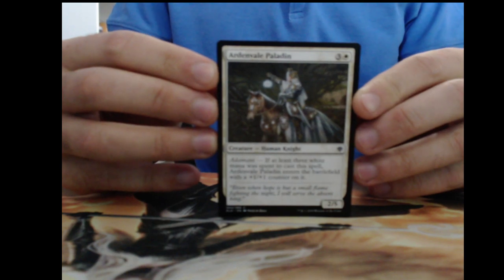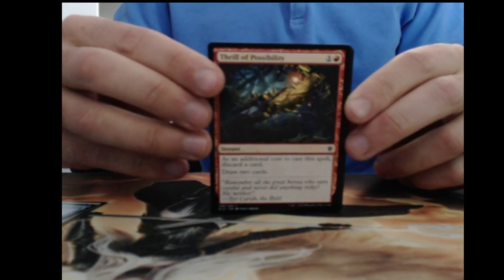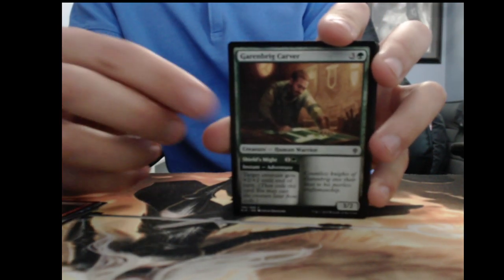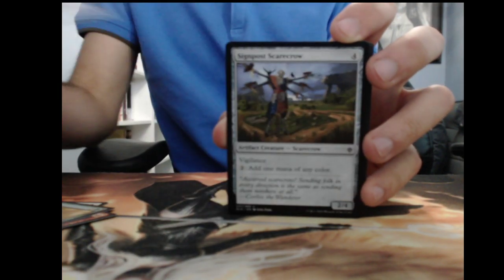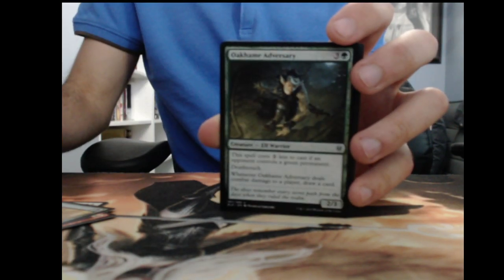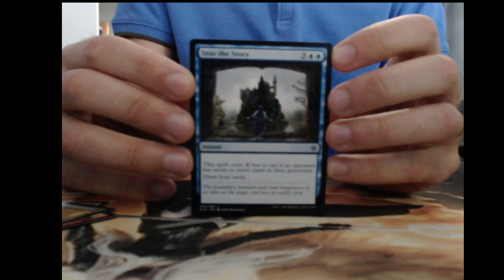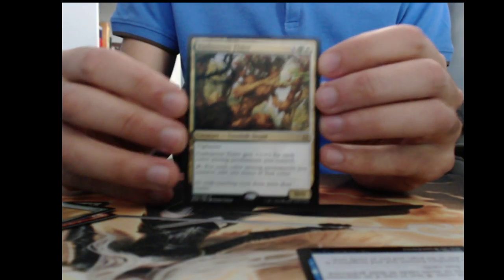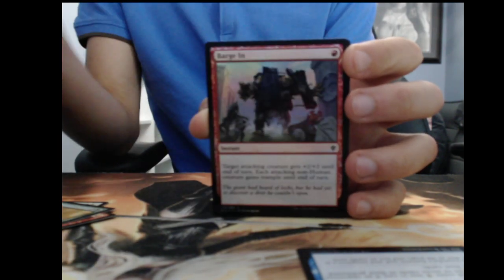We have Ardendale Paladin, Thrill of Possibility — potentially could see play in Phoenix decks — Giant Skewer, Sewer Ritual, Owl Person, Scarecrow. We got Into the Story, which is a pretty powerful effect — if you can get it for four mana to draw that many cards is very useful. Then Furlbar the Elder — good mana ramp in EDH, it has Vigilance so you can attack and add the mana afterwards. And then a Barge In Foil — not too impressive on the foil side.